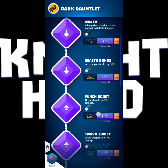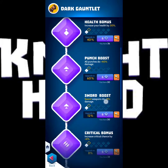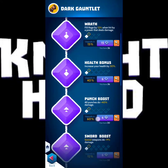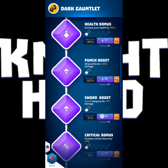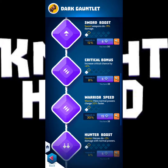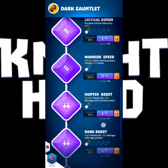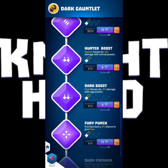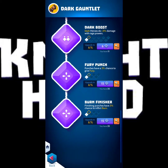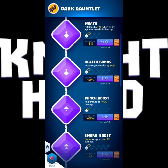The way that you increase the range is when you hit with a power that deals damage. I'm wondering if Brutus will be able to fill up this range, or even if you use the box and he hits you with his ultimate, maybe that will fill up the range. The main focus is: warriors can increase the charge power faster, hunters can deal more damage with normal powers, and dark heroes can do more damage in the range. It does fury and it does burn as well.